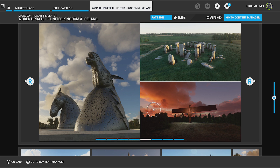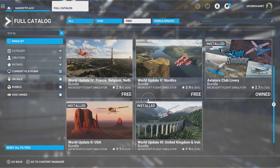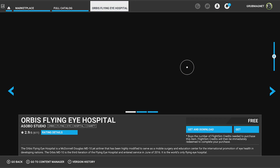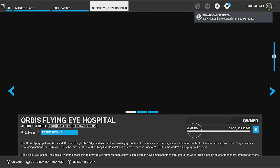What I'm going to show you lastly is just how you get these things and install them on your system. So we could do any of these things here. What I'm going to do is download this plane — the world updates as you'd expect are fairly large, about five to ten gigs, so they'll take a while. Let's look at this plane and add it to our system — I'll hit Get and Download. It's only 355 megabytes so that'll be nice and quick. You can either stay on this screen or download in the background.